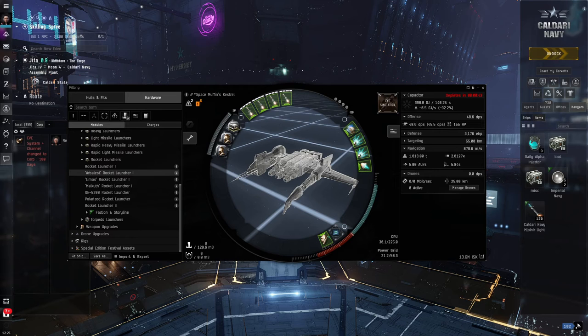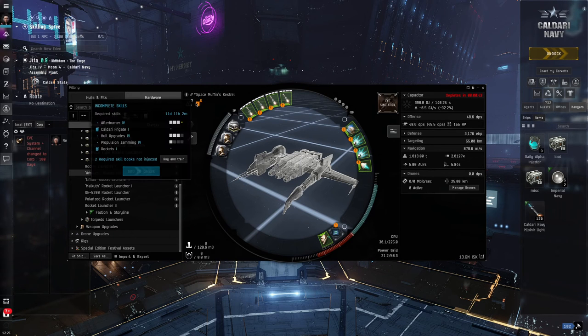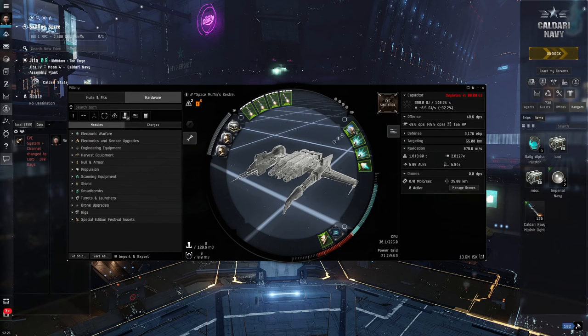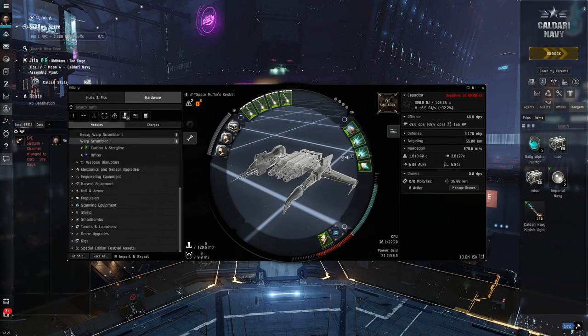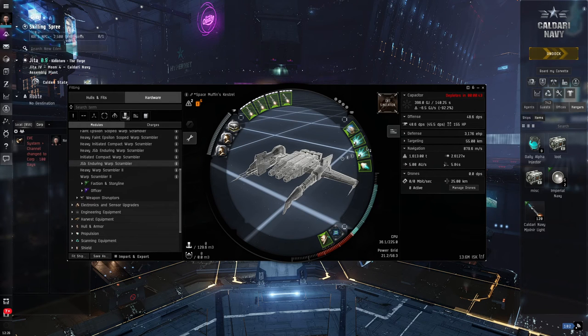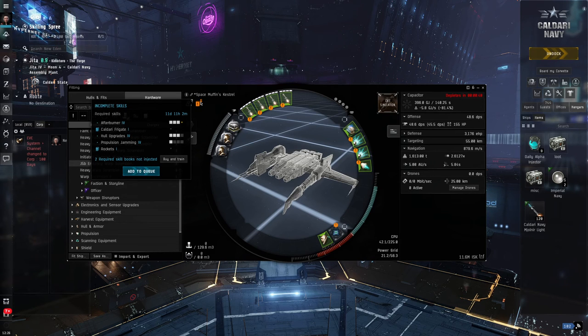I'm building something that I know I can fly that is probably about the best I can do with the skills that I have. Now we're going to repeat that process with some of these other modules. Looking at my mid slots — I've got a Warp Scrambler II. I'm going to right click, find type in browser, and find the meta. Instead of a Warp Scrambler II, let's put a J5B on. I need to remove this one first, then put the J5B on, and now I don't have the exclamation mark over the scrambler.